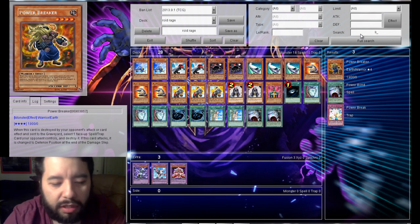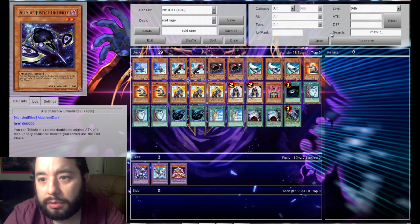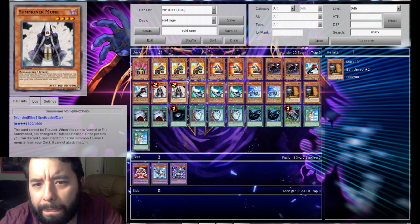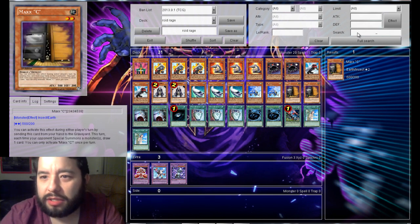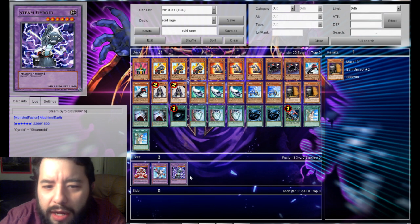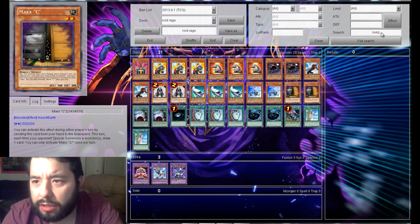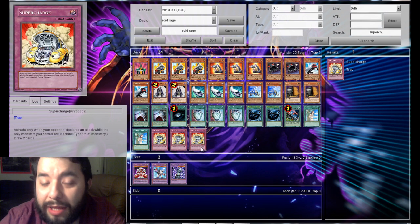Oh yeah, Limiter Removal obviously. Let's put two of those. I like two Maxi. Maybe Card Car D — I'm not really sure if I want to do that, because there's not a whole lot of machines in the deck that go with that. I like the draw power, but I don't think I'm going to be needing that much, because I also want to run the ROID trap, Supercharge, which is kind of likely to happen.